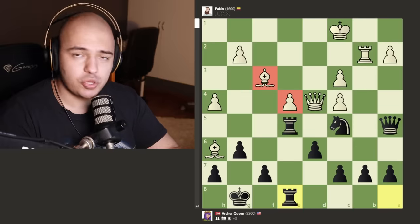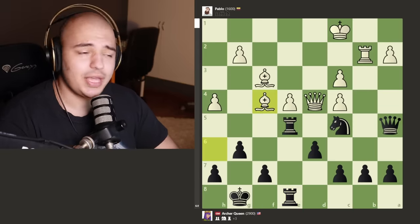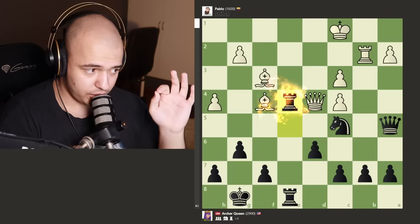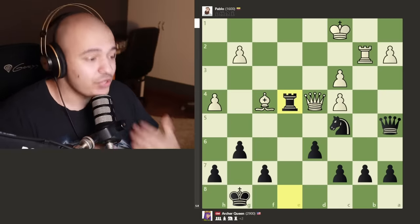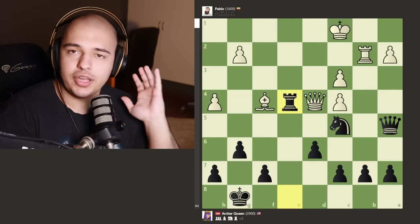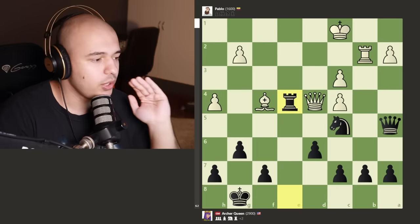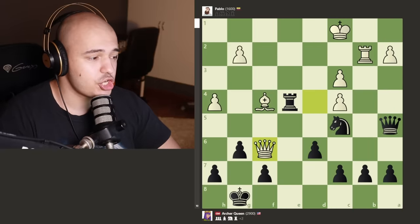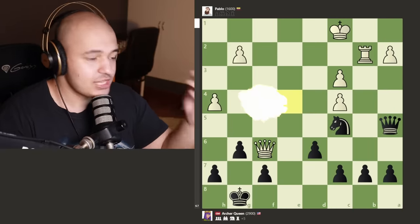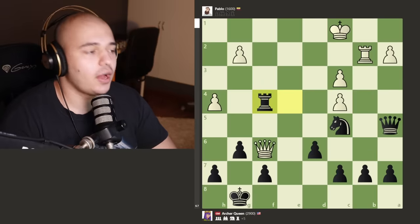We get rook to e8 doubling up. You might still say there's no way to infiltrate — this bishop is holding the pawn and the pawn is holding the bishop. But as soon as Pablo brought the dark-squared bishop back to attack the rook, the best move is not to go back with your rook — it is to sacrifice the rook! Bishop takes, and now you take the bishop. You get a piece and a pawn, but most importantly your pieces are infiltrating, attacking the bishop, attacking the queen, threatening checks. If the queen moves, everything is gonna fall apart.